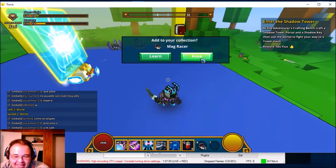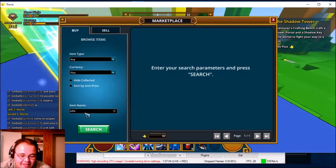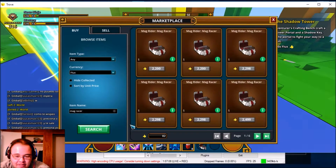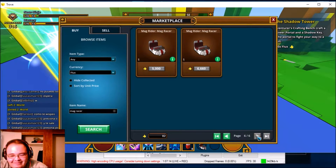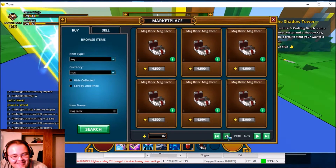Add it to your collection — I'm going to keep it. First we're going to see how much they are. Let's see: Mag Racer. Search. They're only 2200. The cheapest one is 2200.